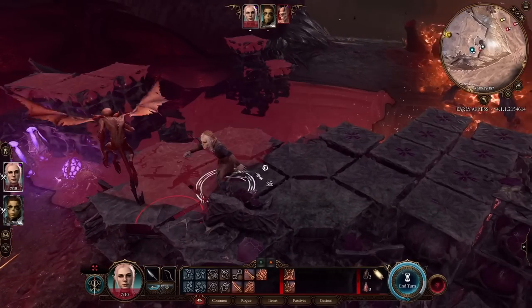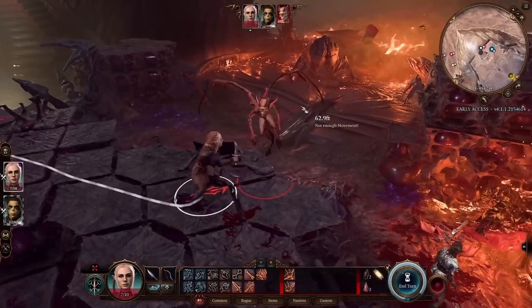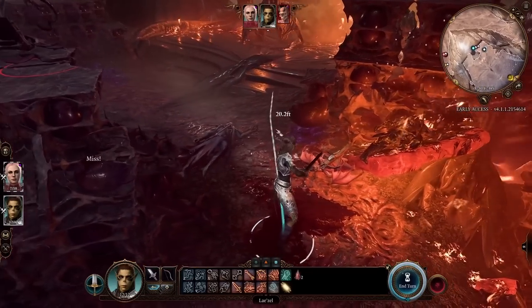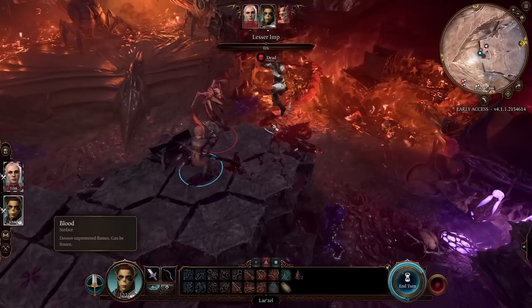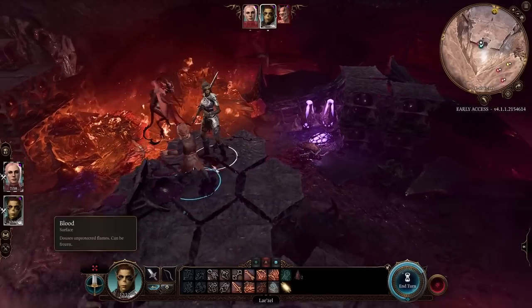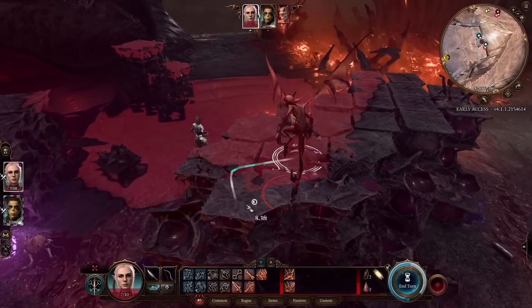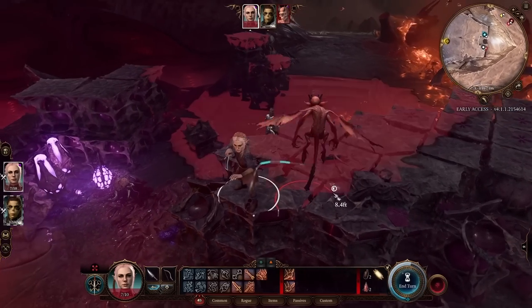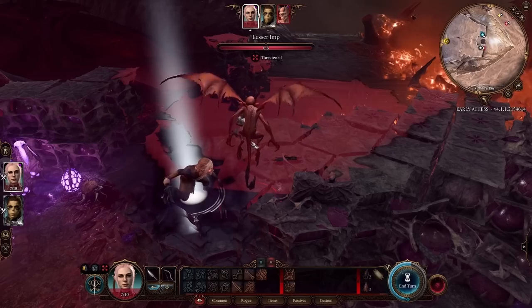But currently I can't actually use Sneak Attack on this imp — we can't just be standing behind them. If I'm outside their vision cone I have two choices: either have an ally stand next to the enemy, which allows Sneak Attack, or make sure we have advantage. The easiest way to get advantage is to hide, and now I can use Sneak Attack.